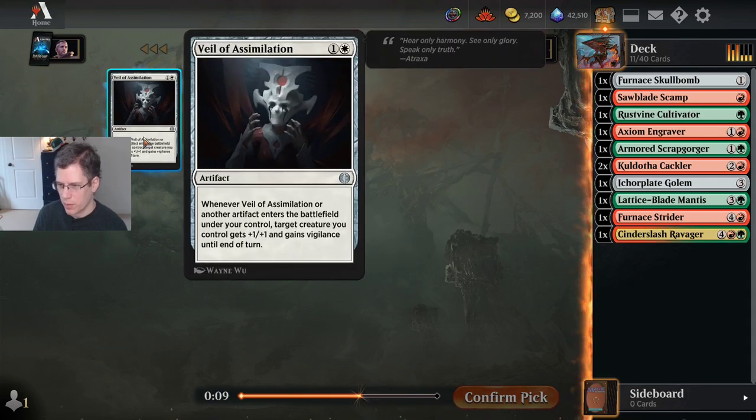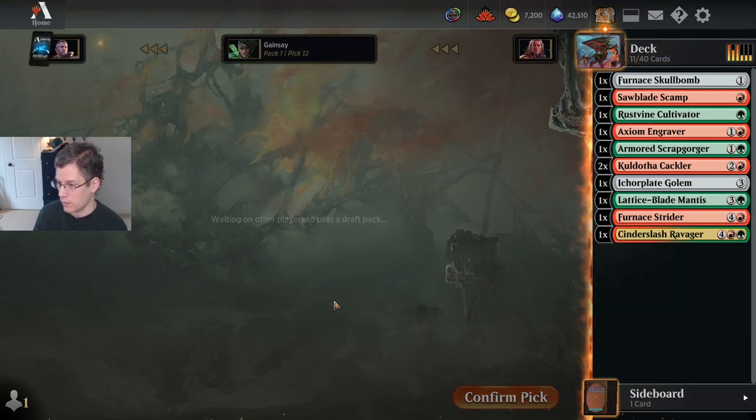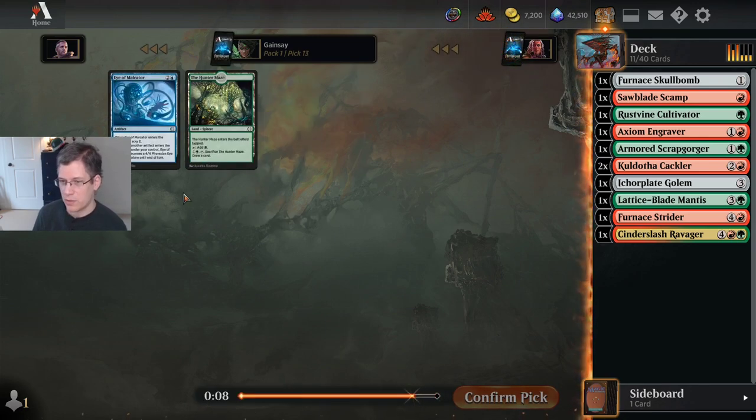I posted a deck on Twitter early on in this format where I didn't put this card in it, and people were like, 'you've got to play this card.' This card is terrible, and I'm not going to play any of these other cards. That Veil of Assimilation is intended to be played in the all-artifact blue-white deck, which I think is quite a bad archetype — and even in that archetype, I don't think it's a very good card.